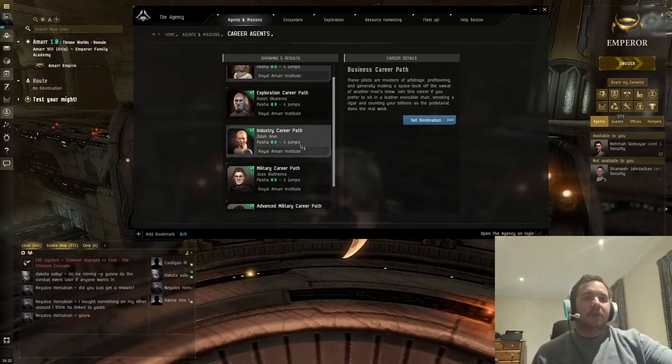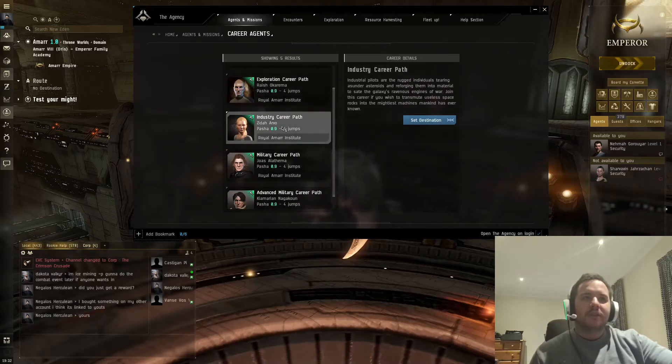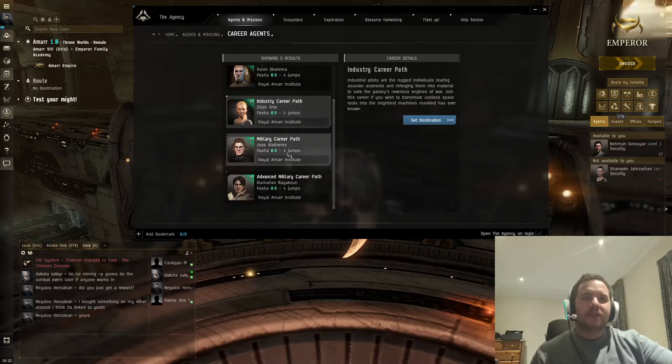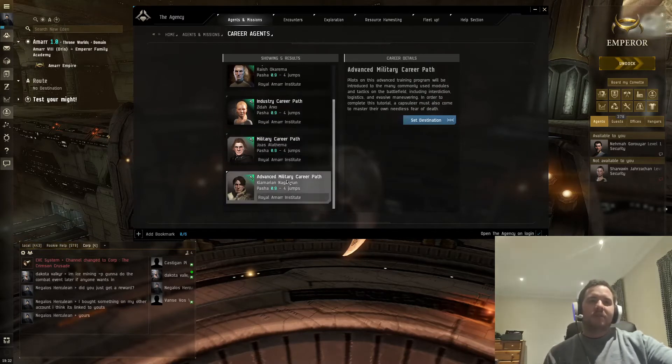You want to choose whichever one you want — it only matters in terms of what you want to do in the game. They are fairly self-explanatory: you've got Business, Exploration, Industry — you can pause and read each one — Military, and Advanced Military. I wish they did Advanced for everything, but they do Advanced Military.